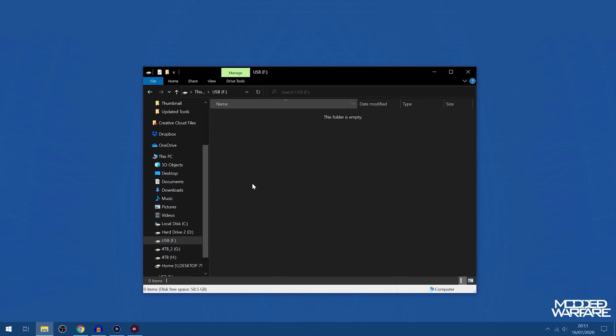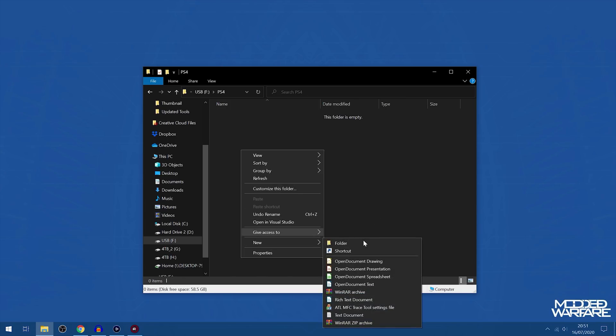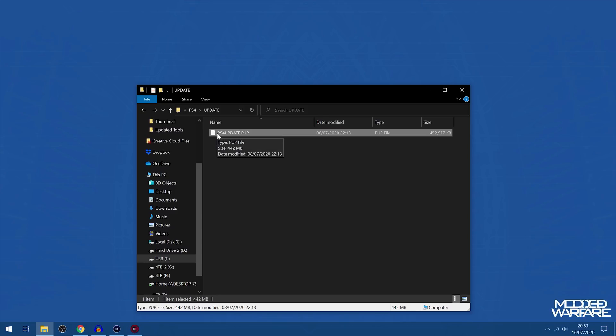Now go into that USB drive and create a folder in the root called PS4 in uppercase characters. Then inside that folder, create another folder called UPDATE, also in uppercase characters. Then copy the update file into that folder and make sure it's called PS4UPDATE.PUP — that is the name in uppercase characters. If the file you downloaded has a different name, rename it to PS4UPDATE.PUP. Everything has to be exactly like that, otherwise the update will not show up on the PS4.